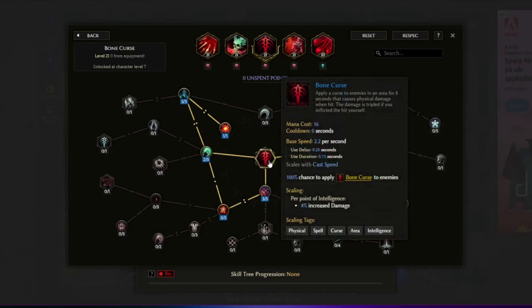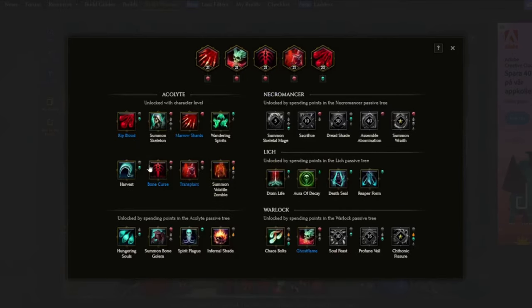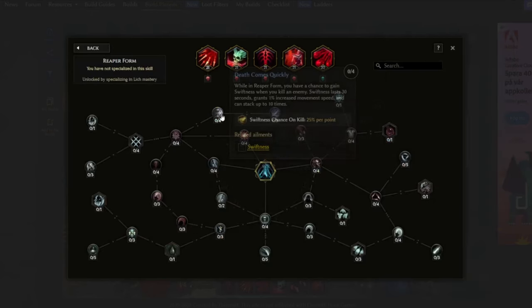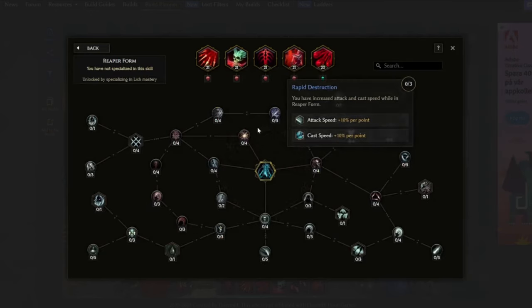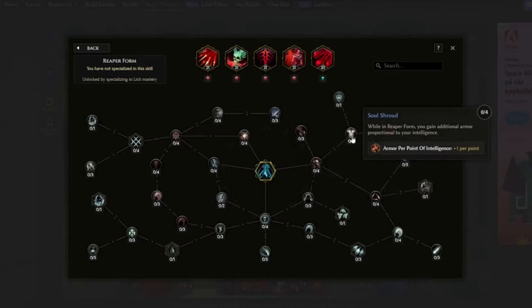The way Bone Curse works is that enemies get the curse on them when we get close, and when we hit them they take damage from the curse itself. This is triggered by Marrow Shards and Rip Blood. We also get some extra armor shred chance from this skill. And if this all fails and doesn't work as well as planned, we always have Reaper Form since we're playing the Lich — and here we get tons of bonuses: move speed, damage, cast speed, and a lot of other great things.